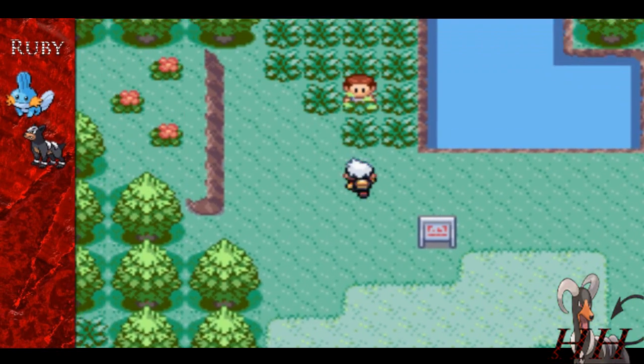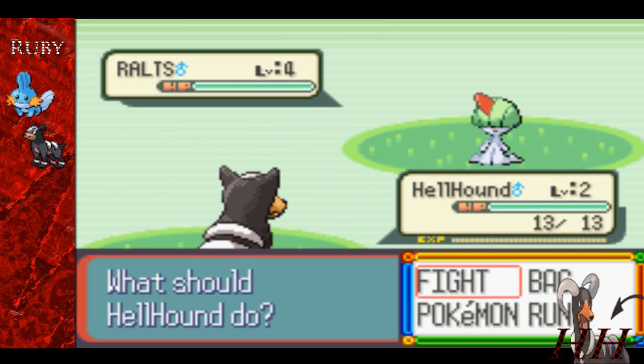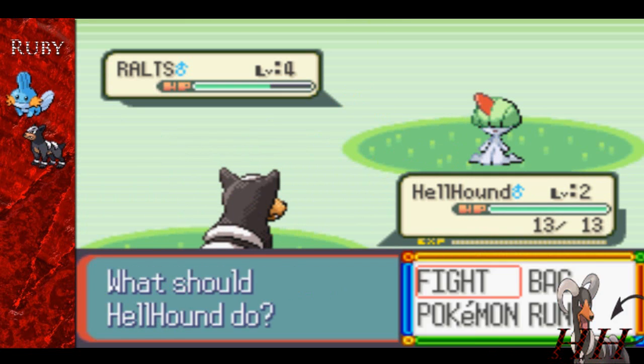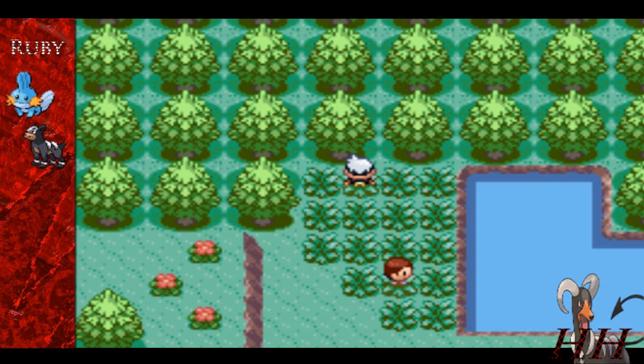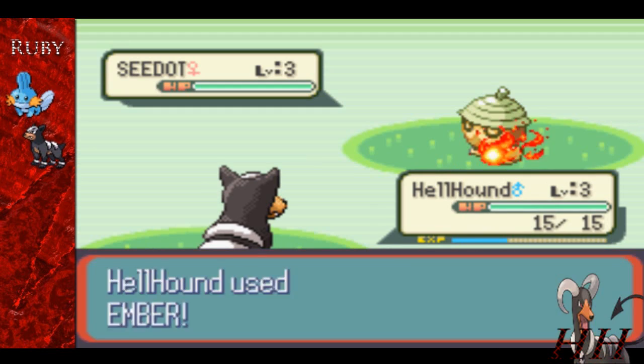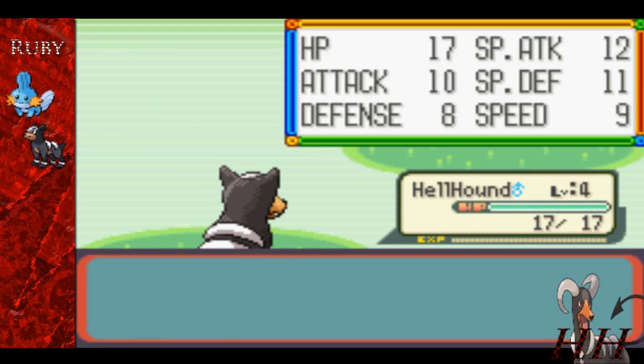We're gonna put him out front and train him real quick, because he's only level 2. The first thing we find is a Ralts out here, and Ralts is like the rarest Pokemon out here, so finding that in our very first try is pretty cool. We knock that thing out — he's already over level 3, which is kind of crazy.